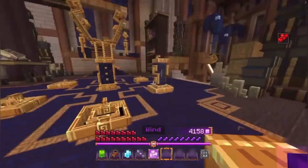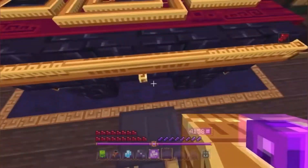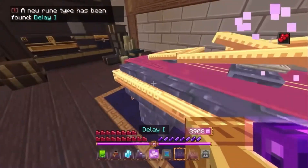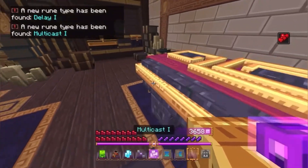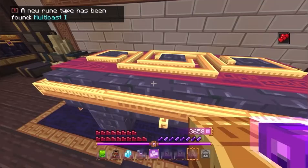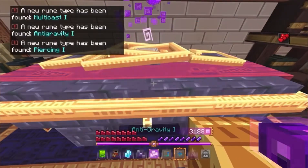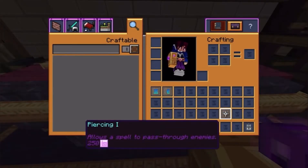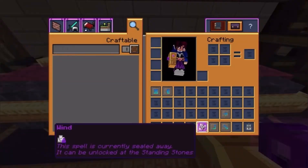That is super easy actually, so we're going to go ahead and buy some of these and see how it goes. Main ones we want to target today are piercing, speed, and then I think it's like homing — I'm not even sure how to say that. Delay one — okay that's not what we're looking for. Multicast one — this is probably going to take a minute. Anti-gravity one — okay. Piercing one — okay I think that is one of the ones we needed. Yes, piercing was one of the ones we needed, so there we go — there's one out of the way, we have piercing.